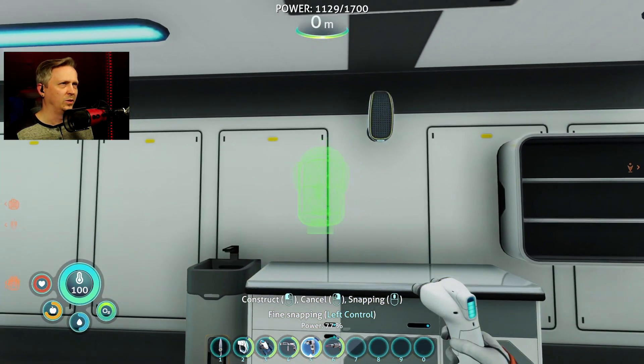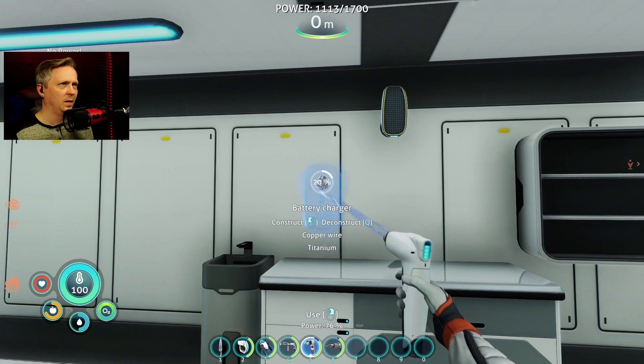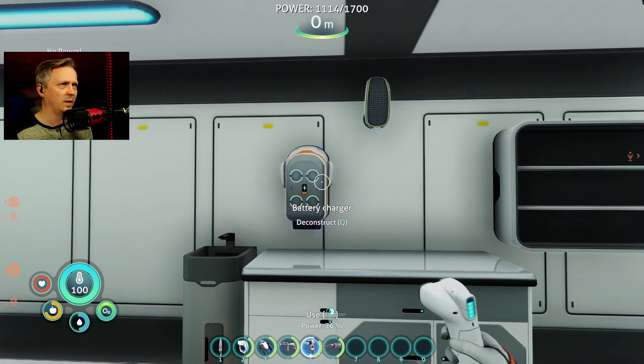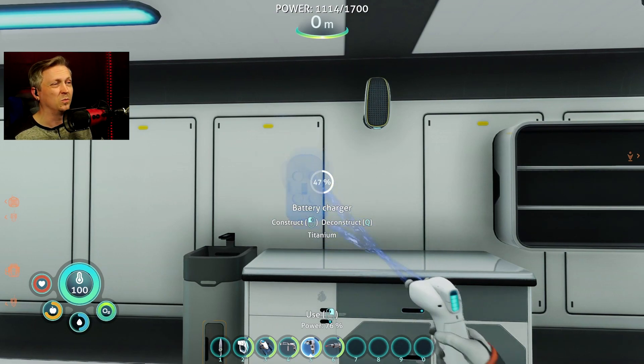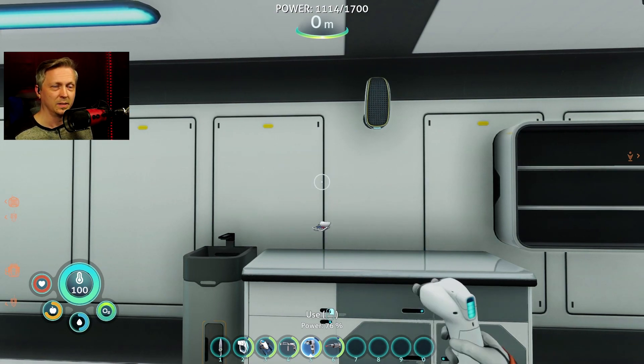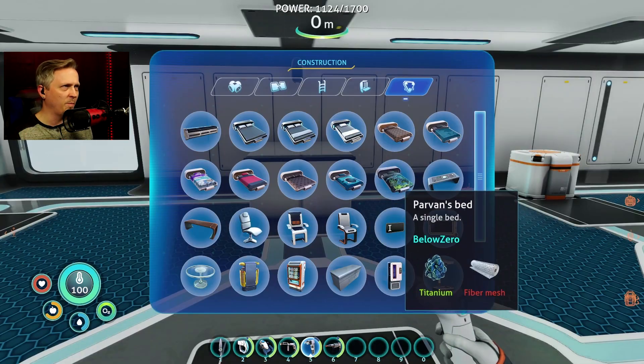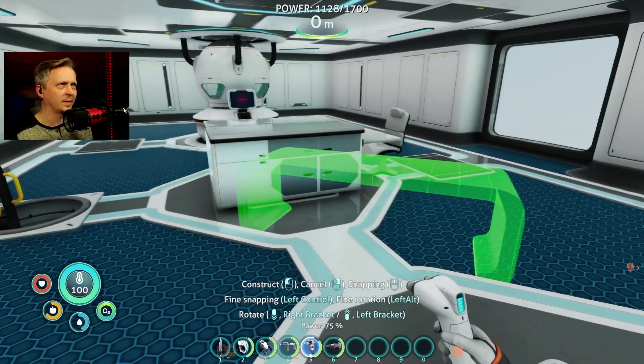We'll set up a kind of a general station - you know, if you gotta clean your hands for some reason or whatever - and then a battery charger, which probably doesn't want to be right next to the sink. You don't want to splash stuff on your electronics. Keeping with the whole desk thing on the end, I don't want to create the exact same desk setup.